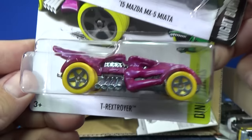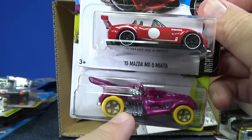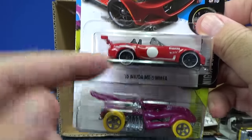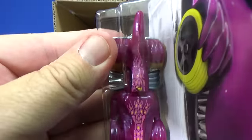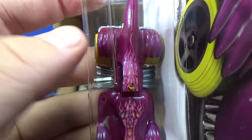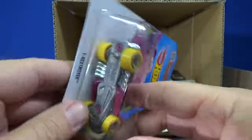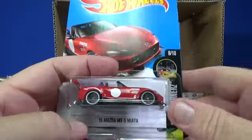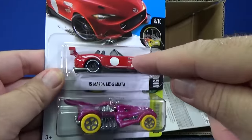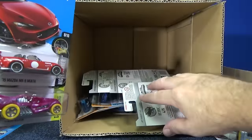Would you pick this model or would you pick T-Rex Stroyer? It's up to you what you want to collect — fantasy cars or real cars. If you like treasure hunts, there's the Circle Flame logo right there — a little hard to see in yellow. This is the designated treasure hunt for this case, and behind the card you can see the Circle Flame logo as well. Personally, I'll be looking for this one — I'll get about two, three, or four.